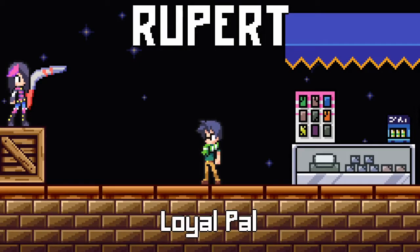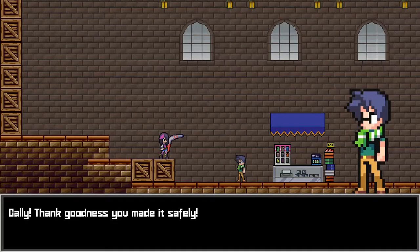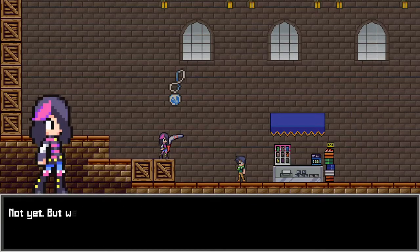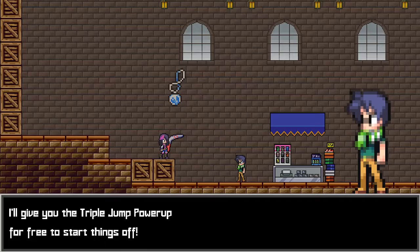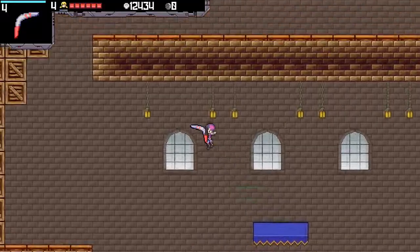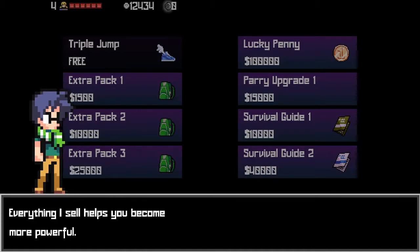Look - it's Rupert! Loyal pal. Was he the baddie in the third one? Triple jump power-up - I can jump three times, look at that. So, welcome to the store. The store looks smaller than the previous game, but more concise, because the other one had really annoying silly upgrades no one would ever buy.